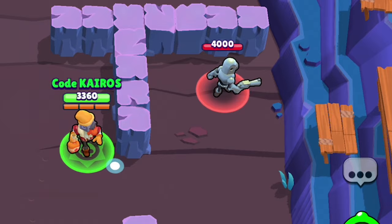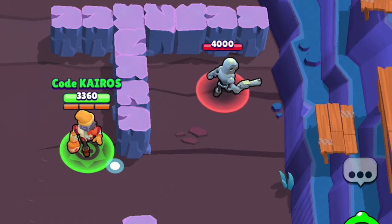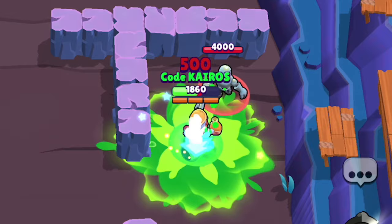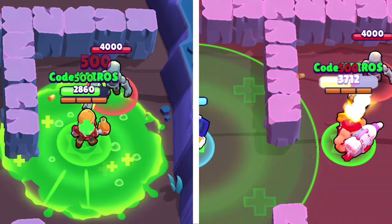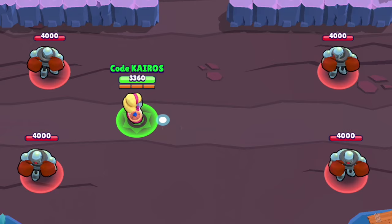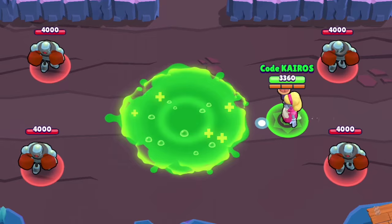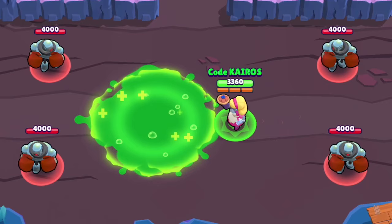Barley's newest gadget is Herbal Tonic, which can be used three times per match. When activated, Barley throws a healing potion to his location and to nearby allies. This potion heals 500 health per second for five seconds - that's 2500 health for each teammate that stays within the healing area. It's more than double the healing of Pam's Pulse Modulator gadget. However, there is a one-second delay before the bottle lands and starts the healing process.